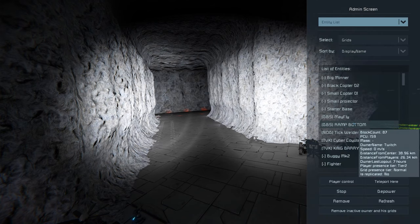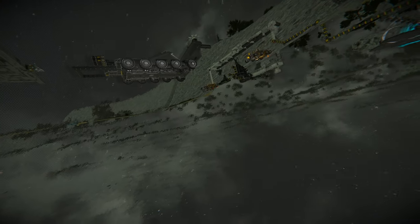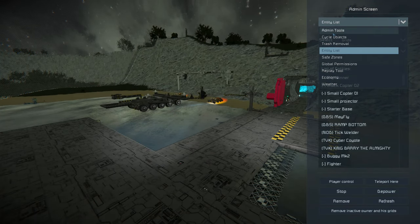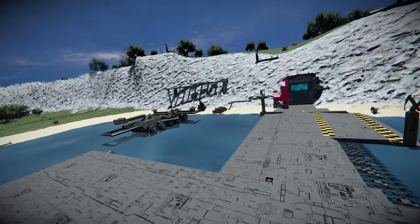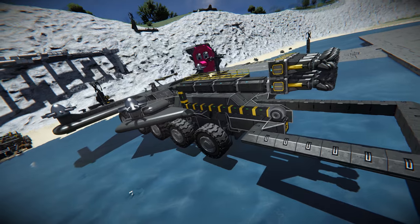Now we're heading over to DBS, who are on the other side of the planet. Let's give it a little bit of light. We can see the DBS base — they've got themselves a different style plunge miner. They've actually got a hinge so it folds back on itself, and it looks like they're going to be turning this into some kind of aircraft with propellers going out there.